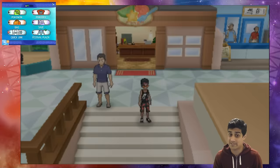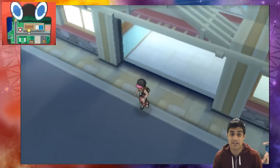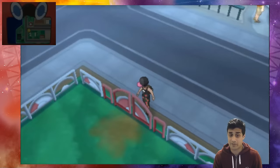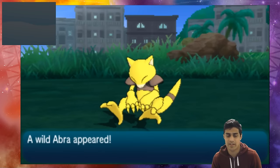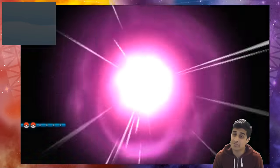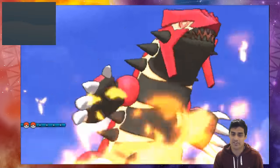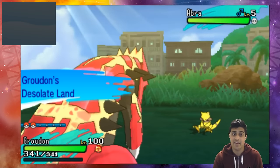Now that the orbs are equipped, let's test this out and see if they work in-game. We'll head out of the shopping district into the grassy areas in the city. We get into a battle — here comes our Groudon — and if everything goes right, there it is! Primal Reversion! That is so cool. It's going to activate its ability: Desolate Land.